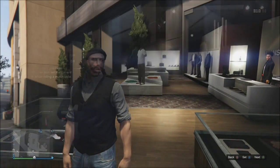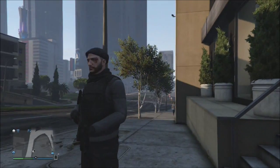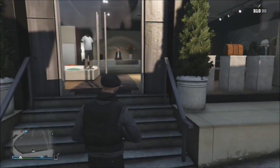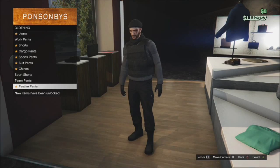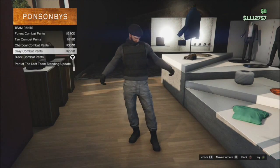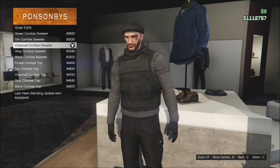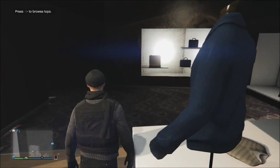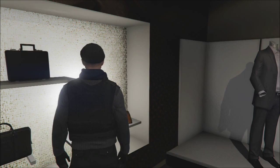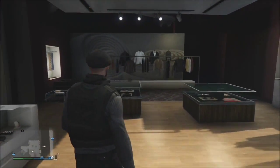Moving on to the next outfit, we have a fully militarized version, sort of based off what he wore in Expendables 3 as well. As you can see it looks pretty cool. For your pants, we have the black team combat pants. Then for your shirt, we have the grey combat sweater under team tops. Of course, we have the black flat cap again - you can take that off if you want. For the shoes, you don't have any because those come with the pants. Then I have the black tactical gloves and the black scarf, and I'm pretty sure it's either the standard or the light body armor.